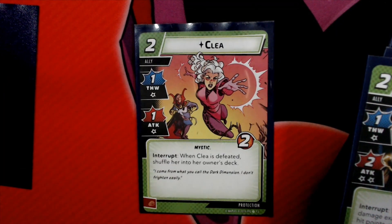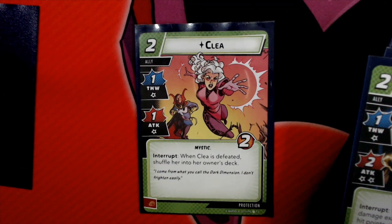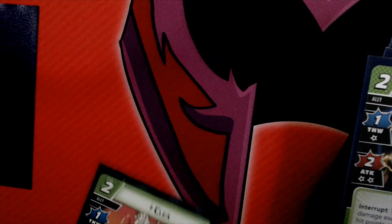We've got Clea. Clea costs 2, with 1 Thwart, 1 Attack, and 2 hit points. Her power is that when Clea is defeated, shuffle her back into your deck.